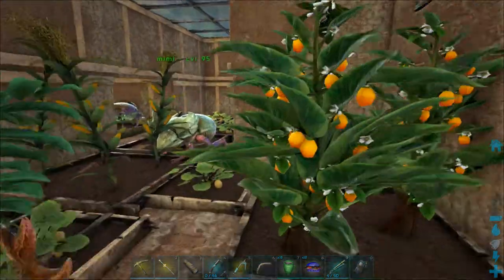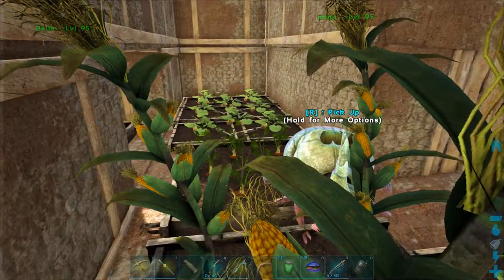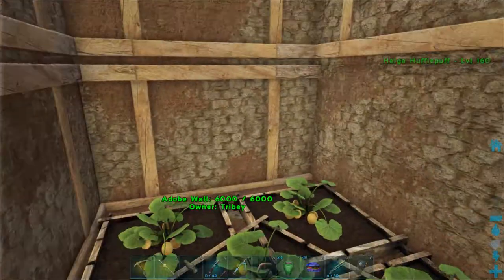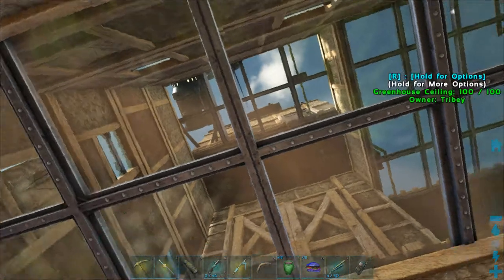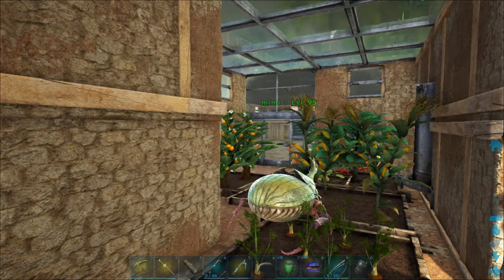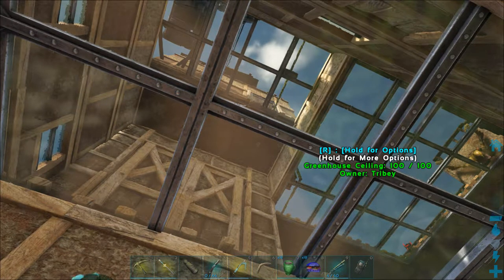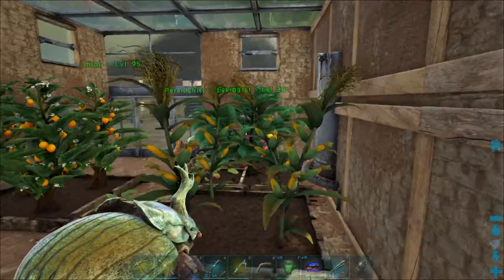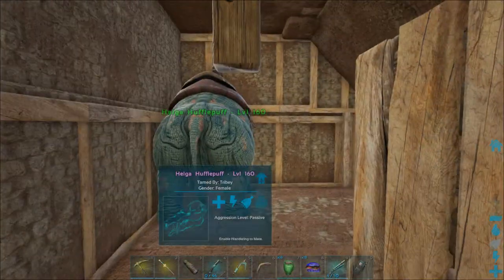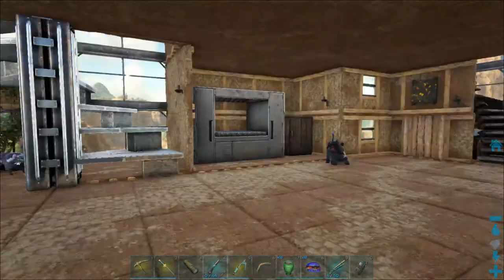This is my greenhouse — I'm very proud of it. Let's start from the bottom floor. Inside are three dung beetles. I have two of every berry and one of every vegetable, except for carrots which I have two of. The glass goes all the way to the top — that's how the greenhouse works, and it works great. That's the purple puff — we've been in there.